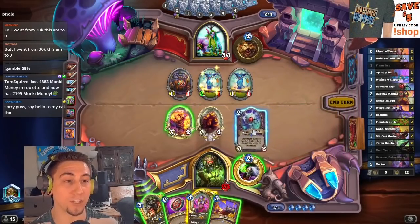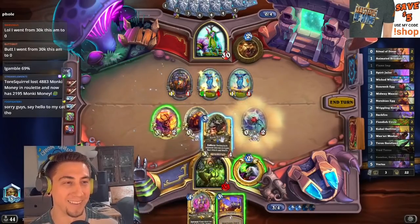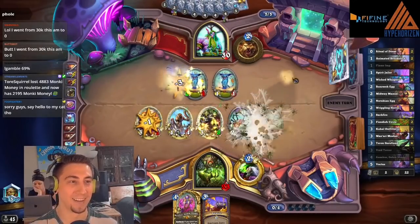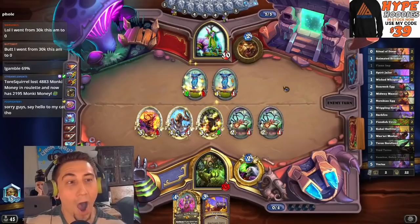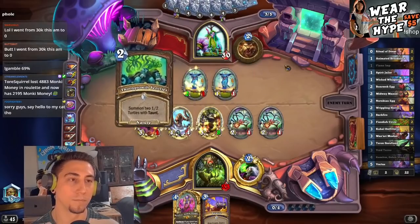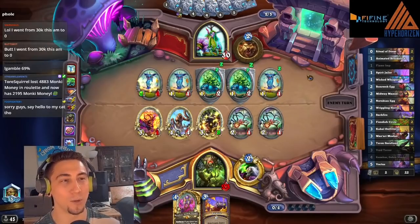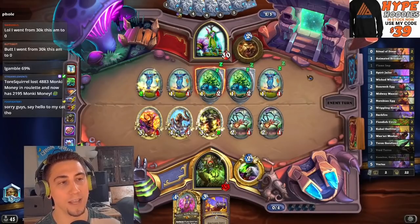Oh, this is actually so good. Dude — okay, yep, this is happening! Wait, do we have board space for this? I think we should. Oh dude, imagine if we had a Ritual of Doom here too. That's so good. Yeah, I'm not even afraid of Arbor Up now. We're in control now. We're in the driver's seat. At any given point they could Bloom, Solar Eclipse, Arbor Up. So we're still not out of the clear yet.